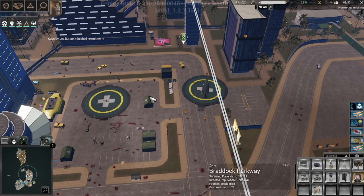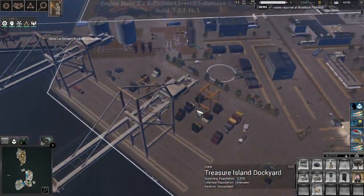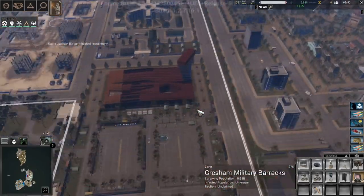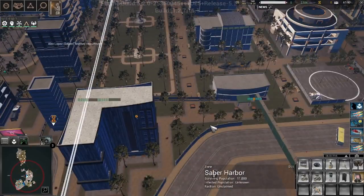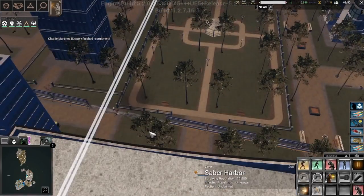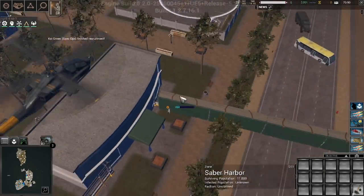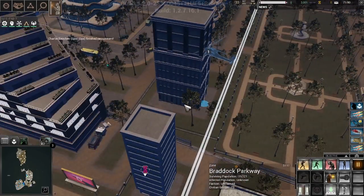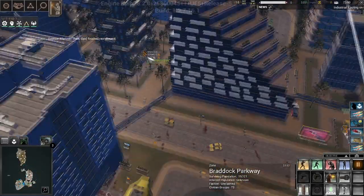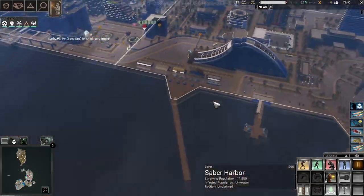Evac choppers are doing their jobs, which is great — we're already pulling people out. Between these two areas I think these are the highest populated areas. Oh there's already gunfire. Thanks for blowing up my wall. I totally didn't spend time working on that. We're going to set up the chopper about here because there's already dead over there. We're going to set up our helos right there and hopefully that will deny the zombies before they attack.